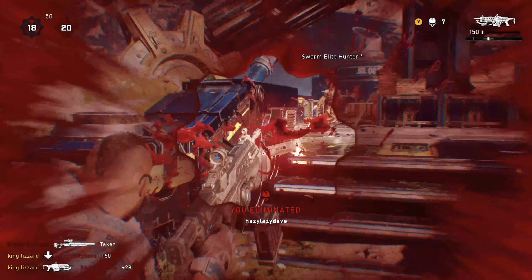One thing I wasn't keen on in this arcade mode — and I'm hoping they didn't put this in ranked as well — is things like that club you just saw. That thing had a ridiculous radius. If you check out the video and roll it back a little bit you'll see how far away I was when I got minced by it, and that to me is just way too overpowered. The Lancer takes so long to drop someone that the club can just mince you from like 10 metres away.